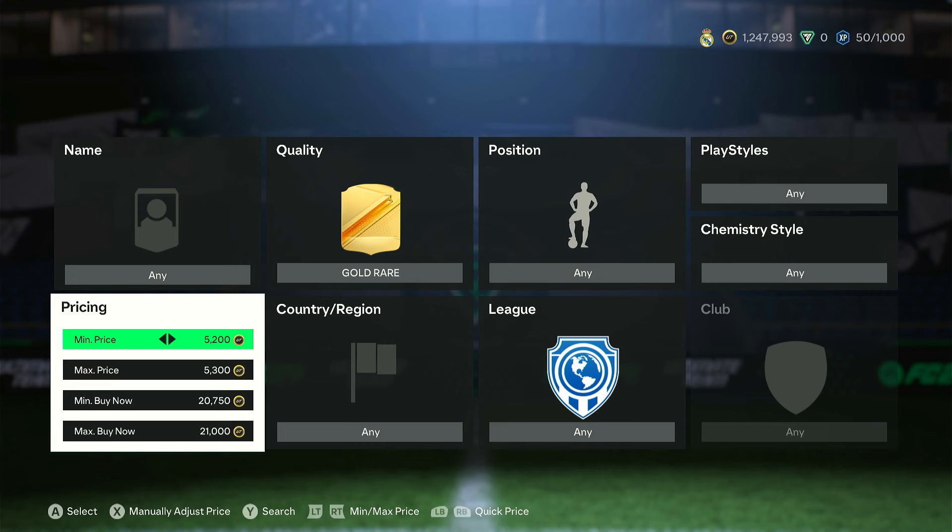I want to talk about my Discord and show you the profits we've been making this week. It's the easiest way to understand the market and know exactly why we buy certain investments and when to sell. Instead of spending £10 in the store on packs and getting 10,000–20,000 coins back, spend £10 on my Discord and I guarantee you at least 1 million coins a month.